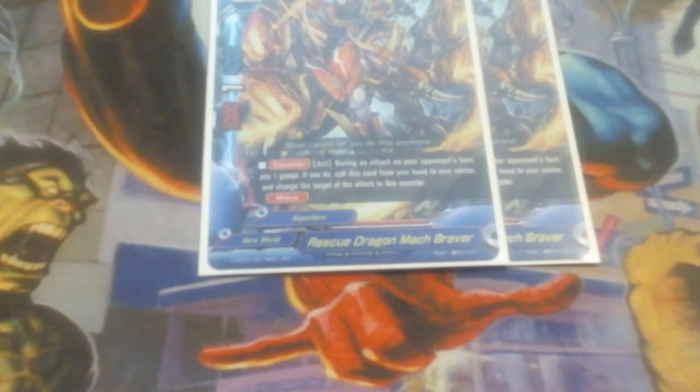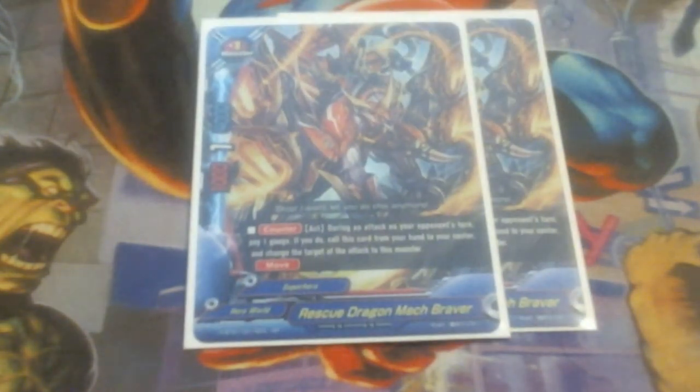Following him, we're running two copies of Rescue Dragon Mock Braver. He's our card that lets us put him from the hand into the field on the opponent's turn and redirect an attack. This potentially lets us save ourselves from the final swing that would have killed us by letting him take the hit — all for the simple cost of a gauge. We're running two of them because he's just an out for non-impact kills.